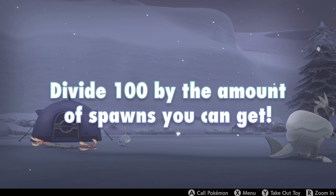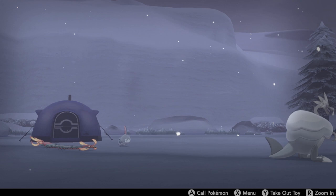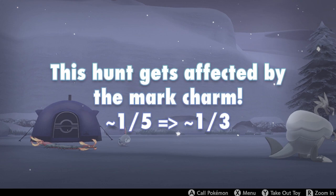To basically get your spawn rate, you just divide 100 by the amount of spawns you find on your route. For example, I'm hunting Route 10 where you can get six possible spawns: Stonjourner, Galarian Darumaka, Vanillish, Beartic, and Abomasnow. Dividing 100 by 6 gives about 16.67%, so every encounter I can get is roughly a 1-in-6 chance. As a side note, this hunt is actually affected by the Mark Charm, since every encounter will have the curry mark. If you've finished the Isle of Armor and gotten the Mark Charm, it will definitely help out. Your average encounters per curry goes from about 1-in-5 without the Mark Charm to about 1-in-3 with it - though of course these are just averages.